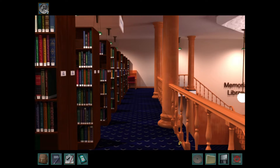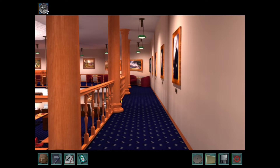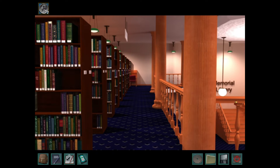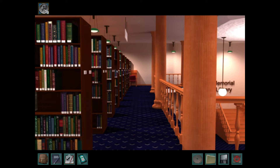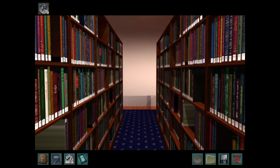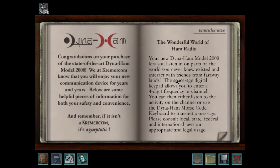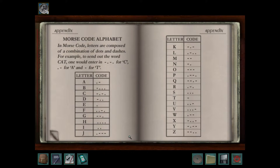Looks like somebody just set the alarm in the library. That's another kind of cool thing about this game — they had really subtle scare factor that isn't outright and is never really explained, but it adds to the overall environment of the game. The Dyna-Ham Book — this is from The Secret of the Scarlet Hand.